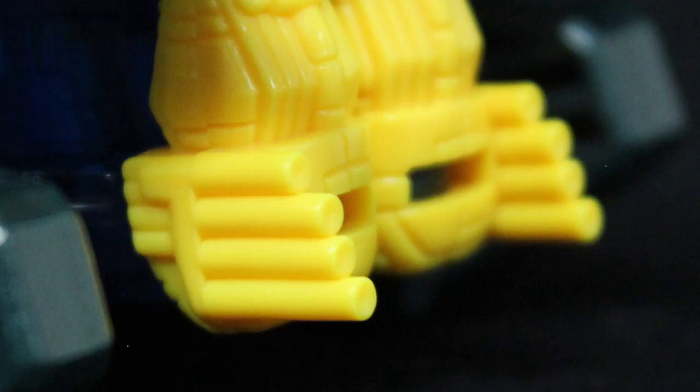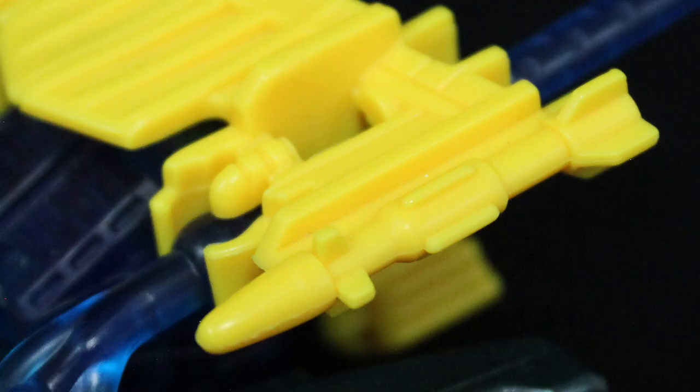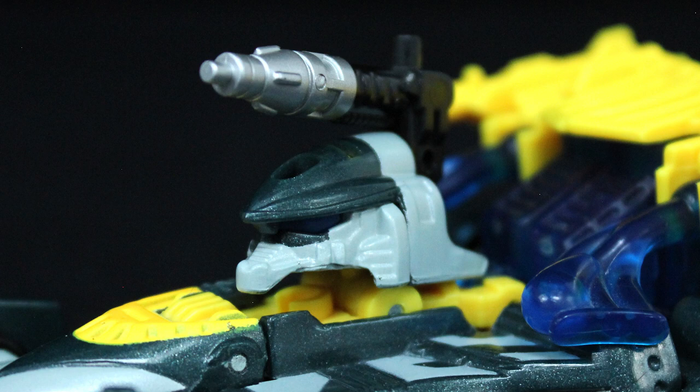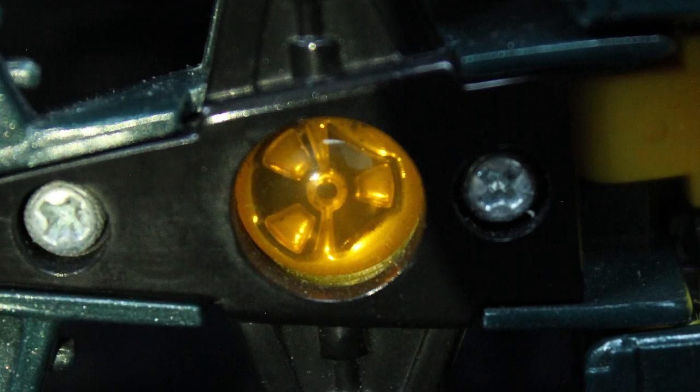Other details include small exhausts at the rear, the clear missiles shaped like larger exhausts, unpainted rockets each side of the spoiler, and the gun where the cockpit would be. Fold it back, rotate the whole piece around, and you have an articulated head in vehicle mode — a gimmick common with most Vehicons. Underneath the nose, you'll find a line-wide feature: the spark crystal, bearing the sigil of his true allegiance.